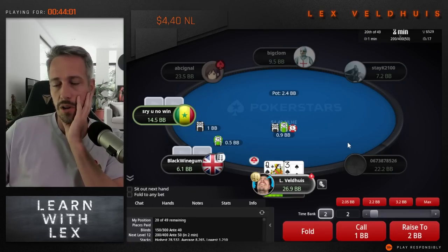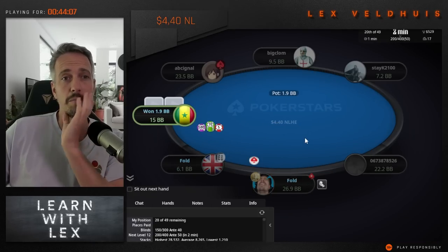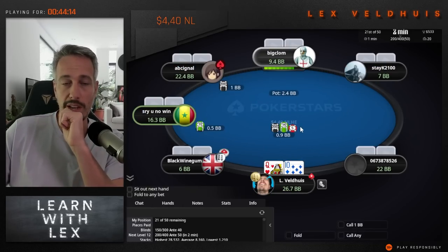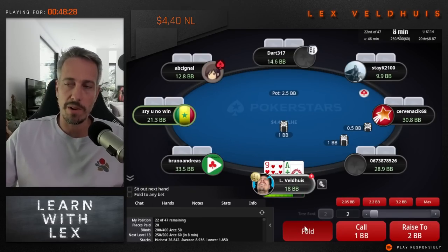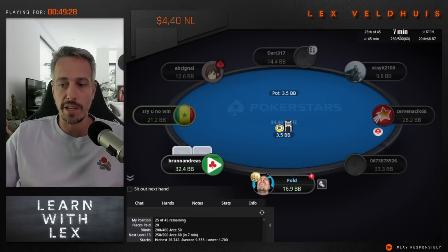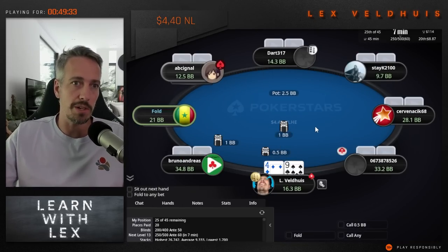This hand with a deeper stack would always be an open on the button, but you have to think about how short you are - the big blind is going to jam a lot on us. Remember we have a very wide range when we open on the button, so the blinds are going to attack that, especially when they have a short stack, as they should. Ace-10 offsuit - we raise from every position. This is a classic example of a hand I would defend against a min-raise if it was a 2x raise, but at 2.3x we're actually going to get out. It makes a big difference if people pure min-raise versus 2.3x.